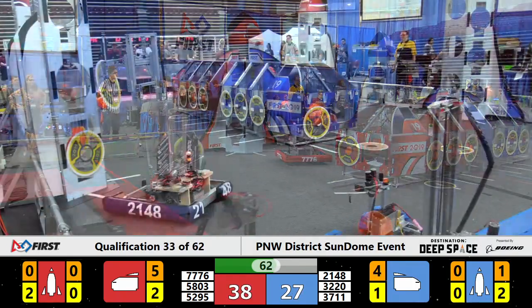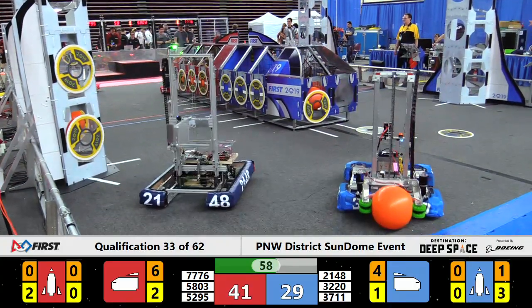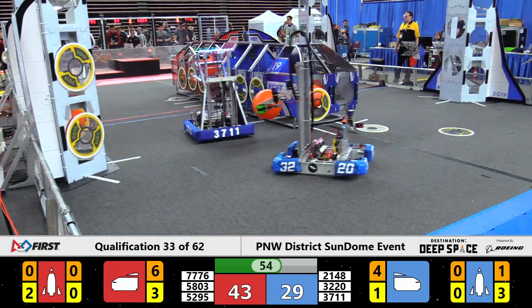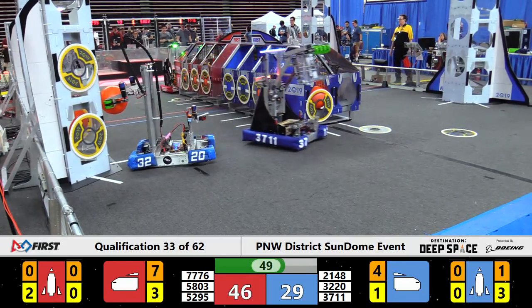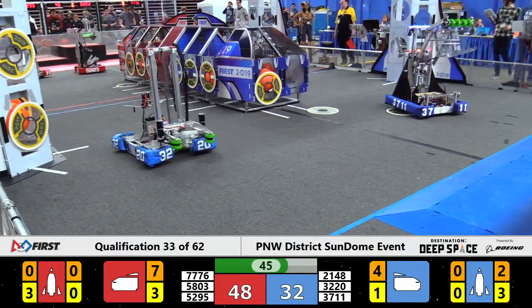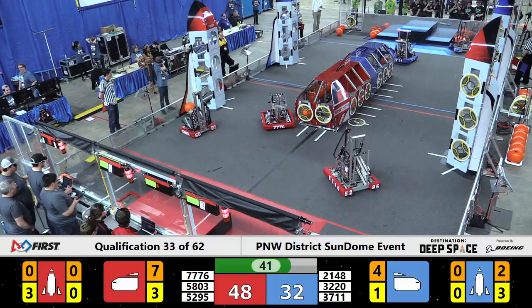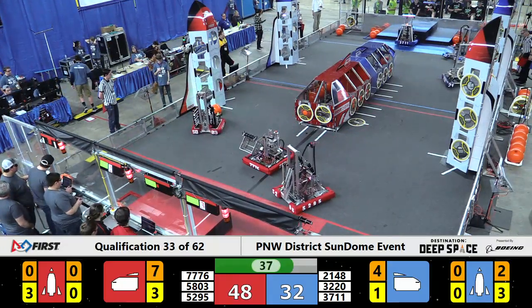We've got over a minute left to play here in this qualification match. A rocket's starting to get built now — bottom right of the field, Blue Alliance. Level 1 is completely sealed off and has one piece of cargo, that's seven points. Let's make it ten. In comes Mechanics of Mayhem out of Spangle, Washington — ten points now on level 1, all sealed up and ready to go. Let's see what we can do with level 2 of this rocket.